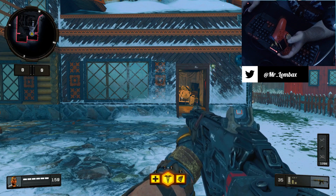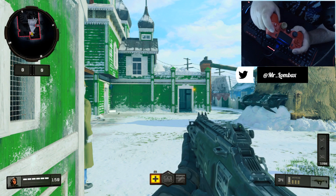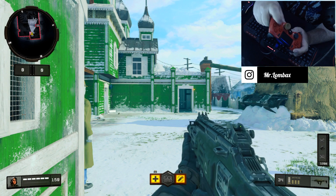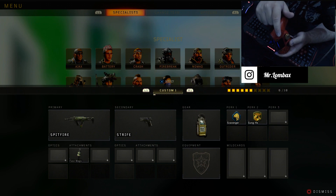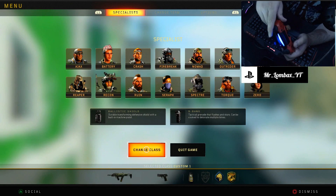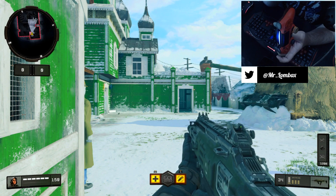Now jumping into weapon profiles: triangle is weapon profile one, circle is weapon profile two, X is three, square is four — going clockwise. Same rules apply for Xbox — top, right, bottom, left going clockwise. I've got my Spitfire with Fast Mags in profile one. You don't have to only run Fast Mags but you must have Fast Mags as one of your attachments — no grip. To activate profile one: hold up on the d-pad and tap triangle. The controller will vibrate and flash green to confirm it's on.